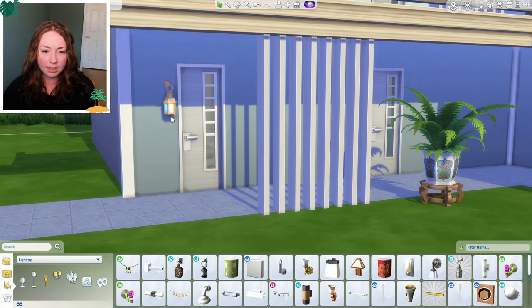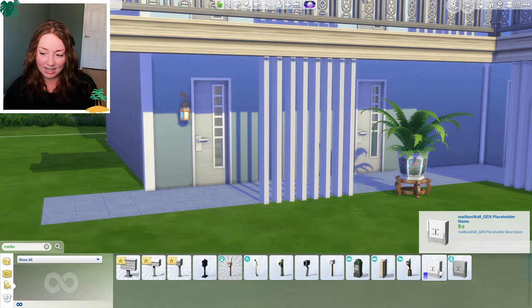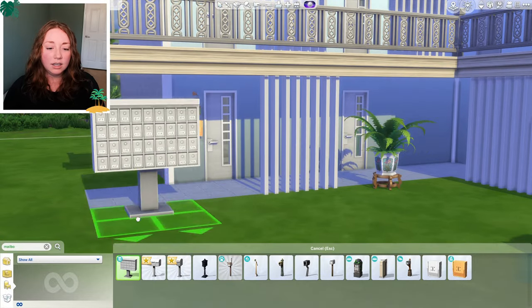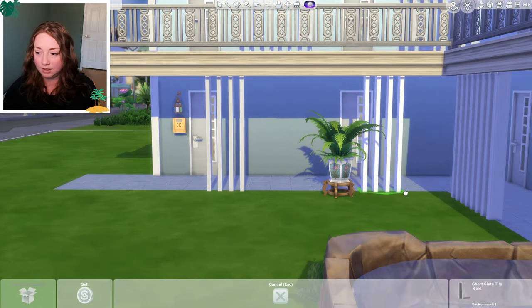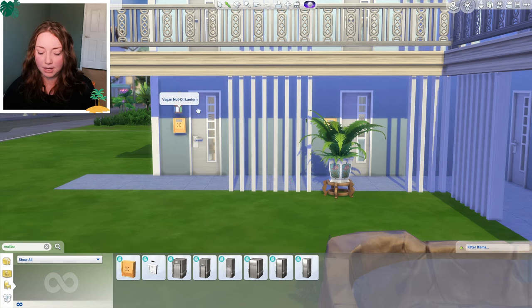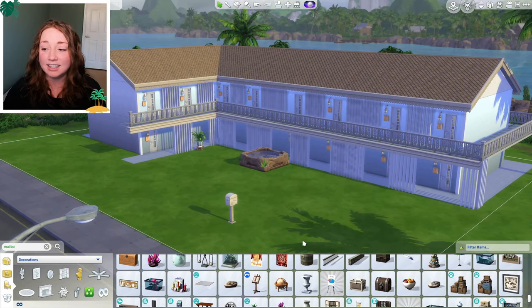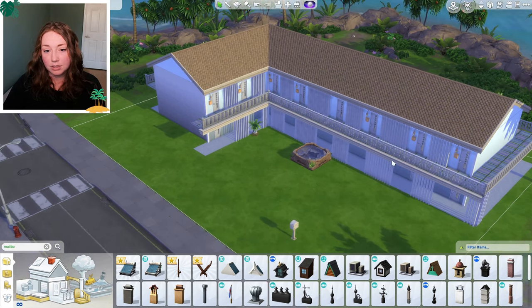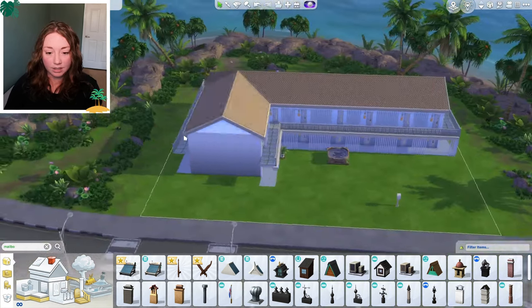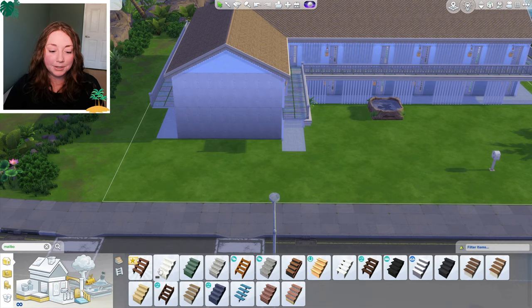Should we do the apartment mailboxes from City Living? I feel like we should go with that. I feel like these walls need help — they're pretty tragic. So I'm going to place these slats by every single door. Look, it's so much better! Mailboxes, City Living slats — it looks so much better already. I think that fixes up the front area of the condos. I still have to add something over in the community area, and we could do a staircase right there.